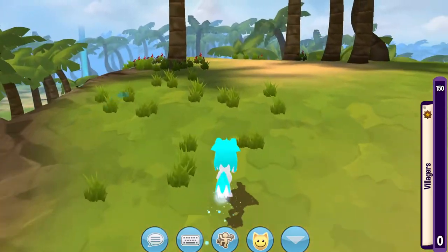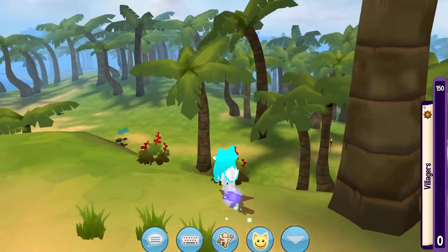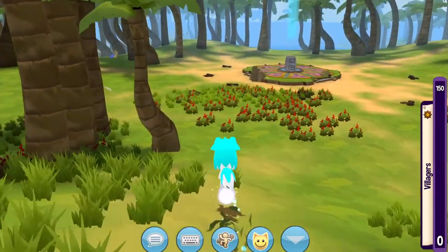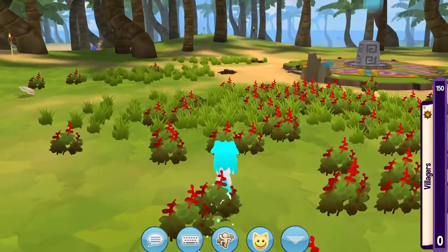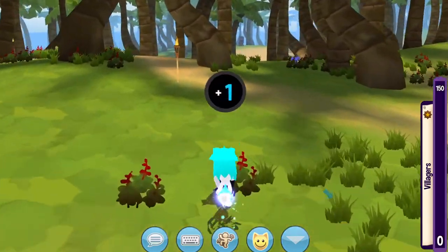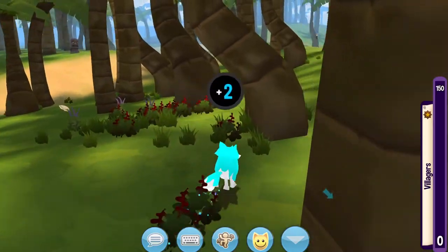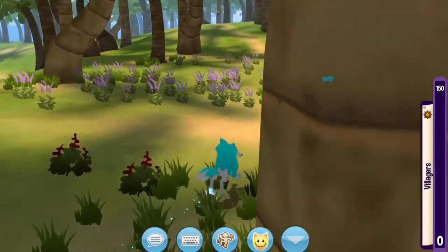My next tip is to be ready. If you say you're going to do a pack run with your friends, do a pack run with your friends — you can't just bail on them. Make sure that you're not doing a pack run right before dinner or something, so that your mom doesn't come in and tell you to come to dinner.